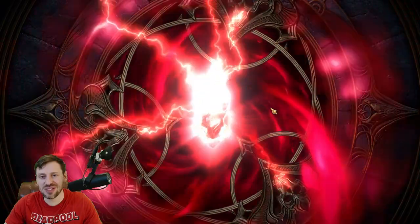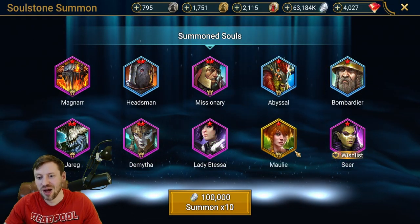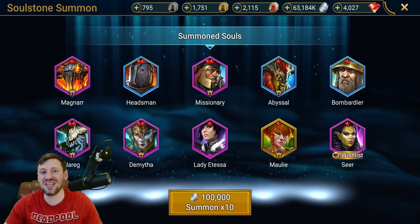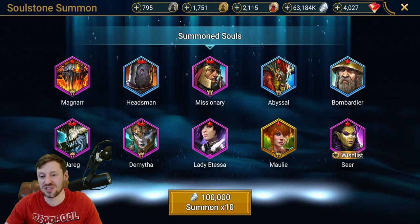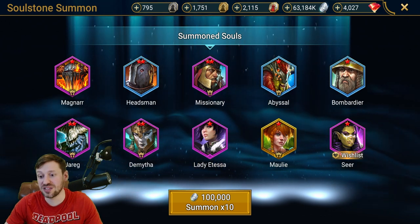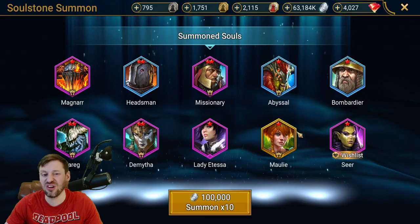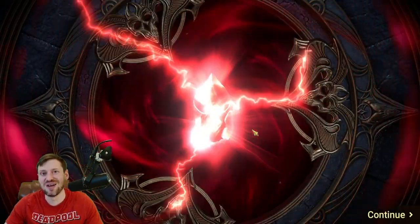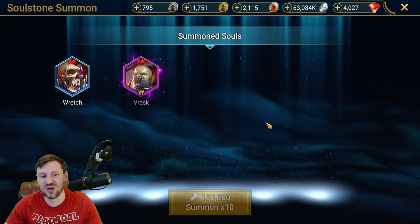Nothing too interesting there, and another legendary — Moly! This is really annoying — I did actually spend soul essences on her, so that is a bit annoying. And Seer — great champion. I think mine's actually really empowered but it's only one star, so hopefully she pops up again. We definitely need more than one star — at least three or four, let's not be too greedy.